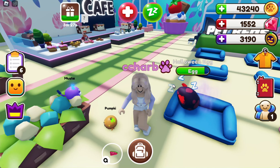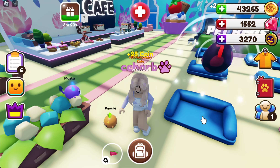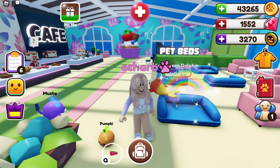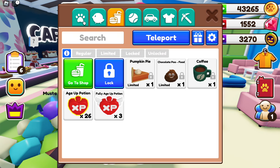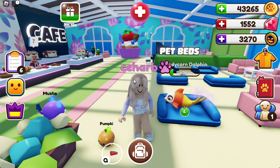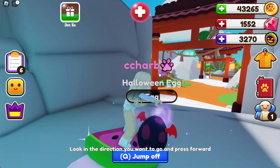Let's hatch it and see what I get — I got the candy corn dolphin! Oh my goodness, it's so adorable, it's so cute, I love it! I'm so excited to make a shiny of that one, it's going to look so adorable. Let's go to the hot spring and try to age this one up.